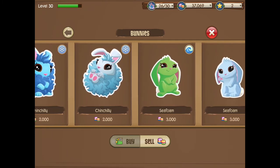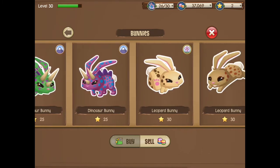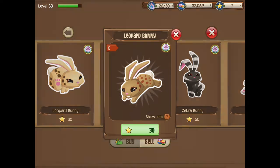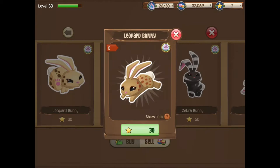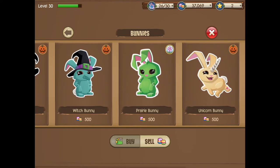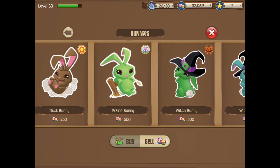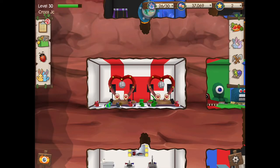So you want to find the bunny you're trying to get. Say you have the zebra or the leopard — in the top right it has a flower symbol on its icon, which means grassland. With the grassland type, you want to find the bunny before it that also has the grassland symbol. That would be the parade bunny.